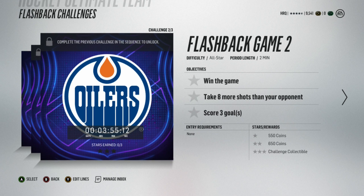Challenge number two: win the game, take eight more shots than your opponent, score three goals. The rewards are 550 coins, 650 coins, and a challenge collectible. You don't really need to worry about the challenge collectible too much.